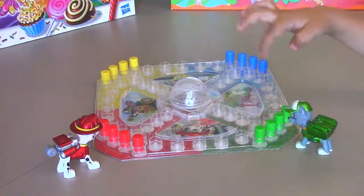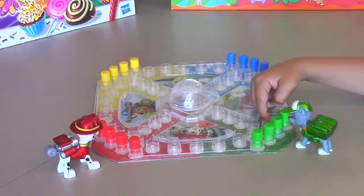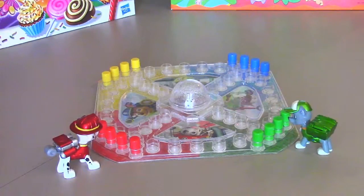So we've got Marshall and we've got Rocky. Marshall's going to be red, Rocky's going to be green. We're going to basically go around the game board and show you guys how we play and how much fun this game is.